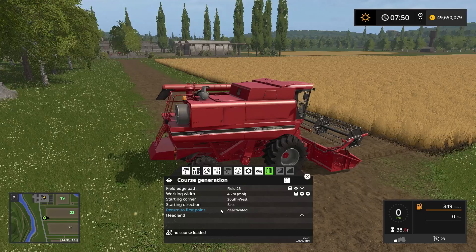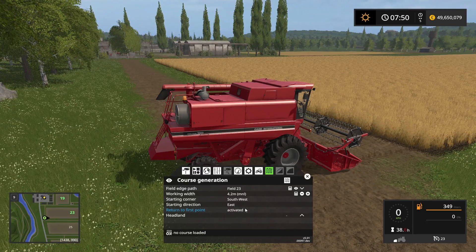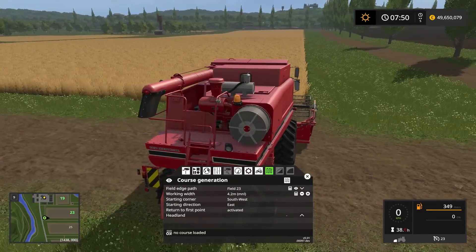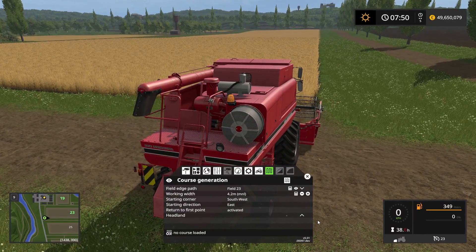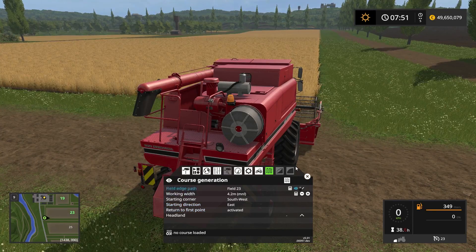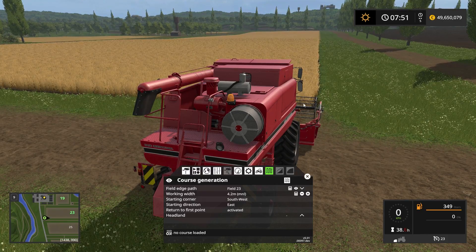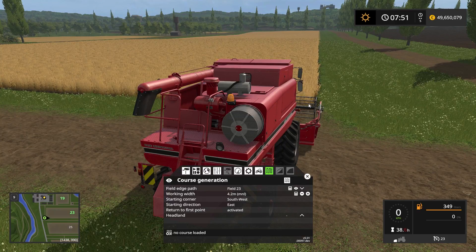Return to the first point? Yes, we want that. If we didn't select return to the first point, he would start off in this corner we're right in front of but stop in the far corner up there. We want him to come back here so we can reuse this course for other equipment if needed.